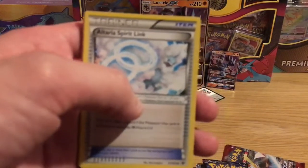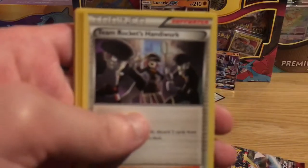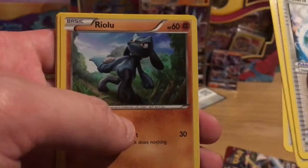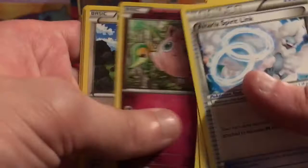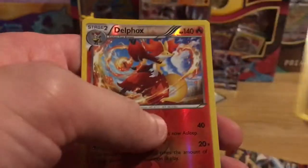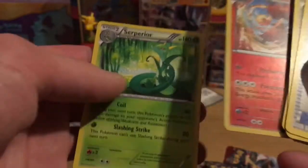Let's go. Altaria Spirit Link. Let's get some focus back. Team Rocket's Handiwork. Fairy Garden. Riolu, which is pretty cool when we get the Lucario. Jigglypuff. Meowth. Binnacle. Snubble. Delphox Reverse Holographic. And a Superior Normal Holo.